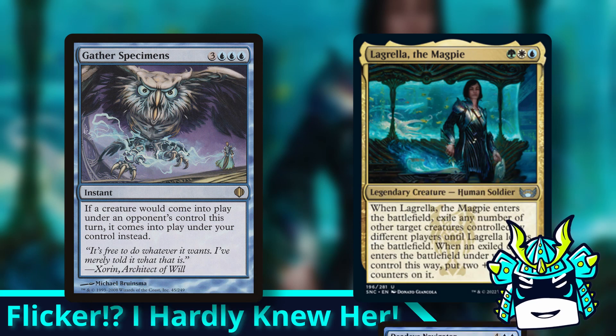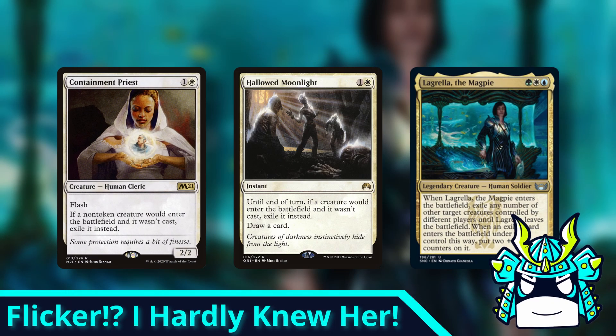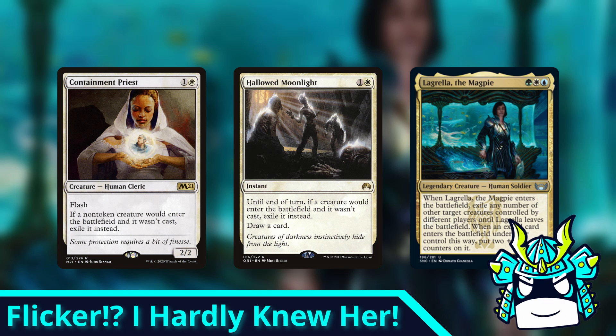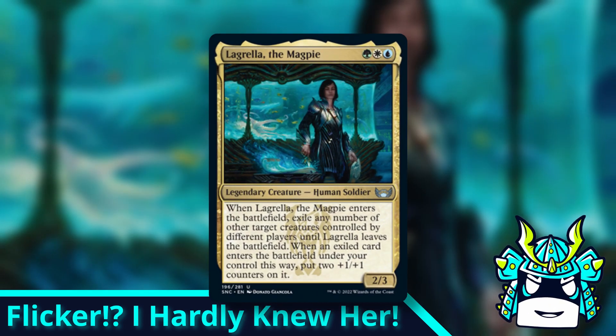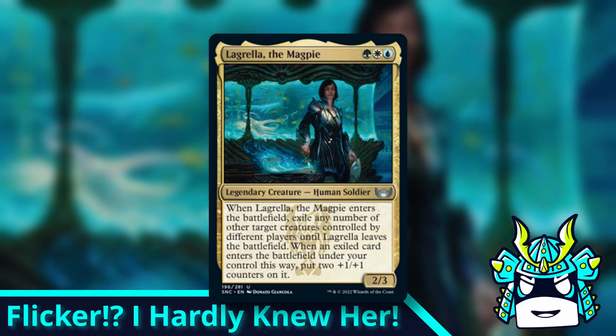If you think six mana is too much to ask, then you can go with Containment Priest or Hollowed Moonlight instead. These cards will exile your opponent's creatures instead of stealing them, but they only cost two mana so they're pretty efficient at what they do. If you run effects like these, I think you can actually make a pretty scary deck using this innocent looking commander.